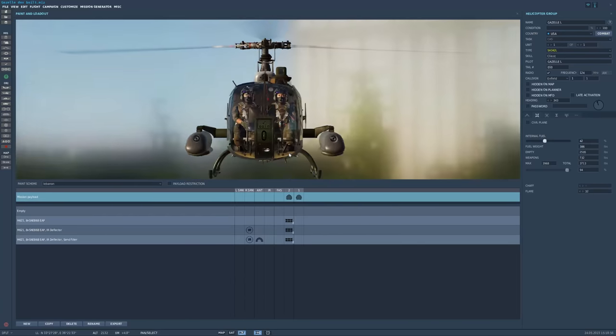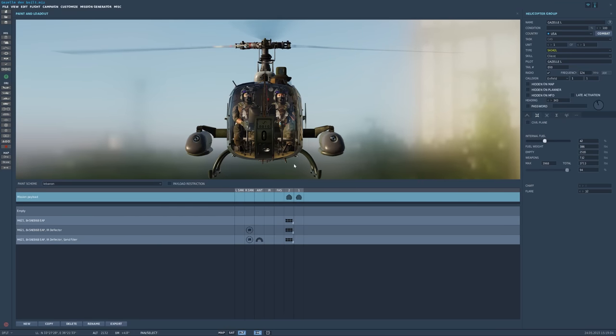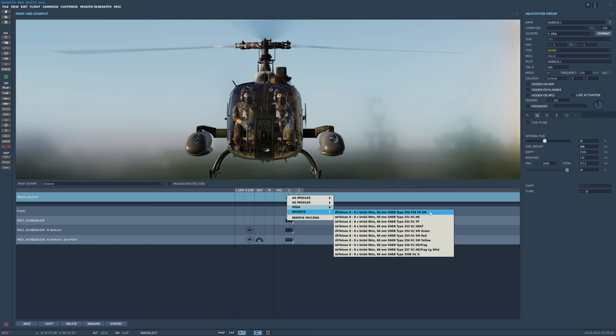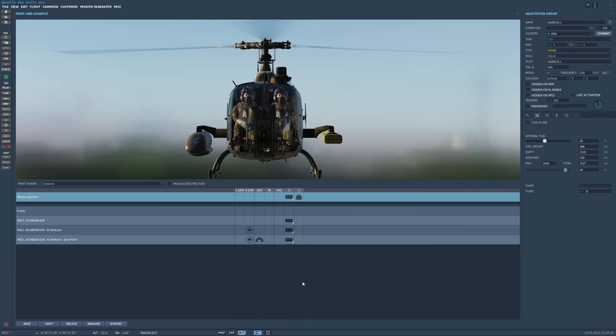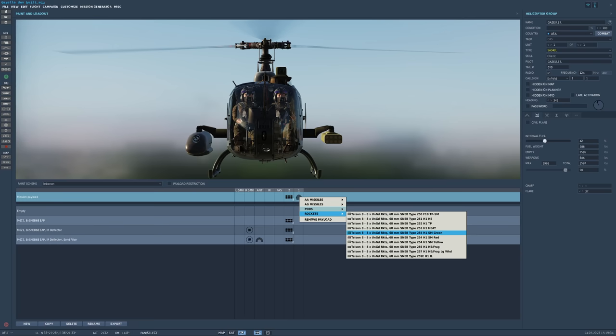You may recognize that the new L variant of the Gazelle gives you the option to configure the helicopter for your personal mission. The same counts for the rockets — we will take a closer look right now. You also have different rockets to choose from: target practice, smoke, high explosive, high explosive armor piercing, smoke green, smoke red, smoke yellow, illumination, high effrac, and so on. The new version lets you choose what you want loaded up. You can now use the heat rockets on the left side and on the other side choose green smoke, for example.